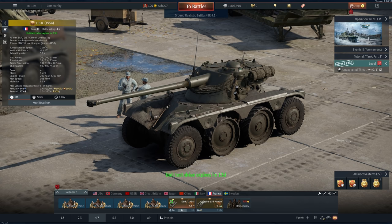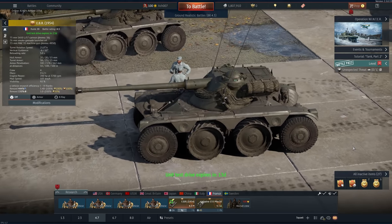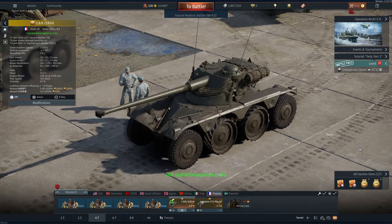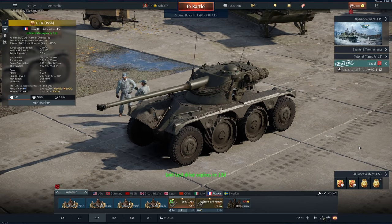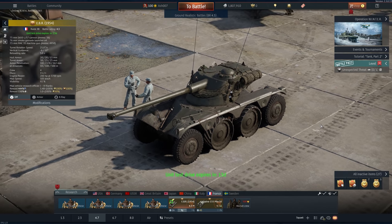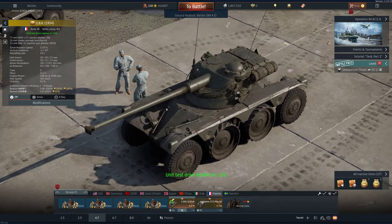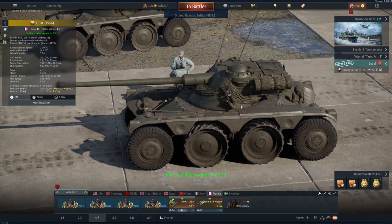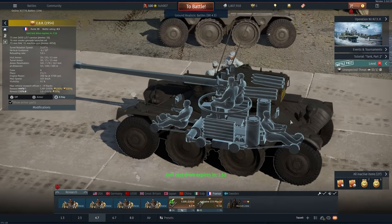This is the EBR 1954, a French armored car — an interesting choice for an event vehicle, though at rank 3, battle rating 4.3, this might be subject to change. Traction is a little underwhelming; it is heavier than expected, but performance on and off road is fantastic. It has the same turret as the M4 FL 10 and the same 75 SA 50 gun as some AMX vehicles, with 36 rounds, four smoke grenades, and a 7.5mm coaxial machine gun.